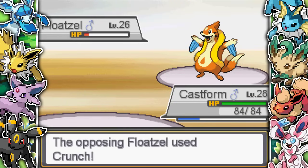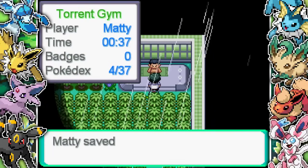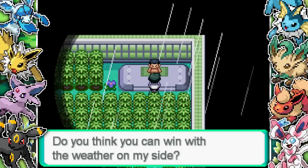The trainers aren't messing around - they've got some decent mons like Floatzel with Ice Fang and Swift Swim, really annoying to go up against. We finally make our way back to the gym leader. Obviously I'm saving the game this time - I'm not letting my game crash again.